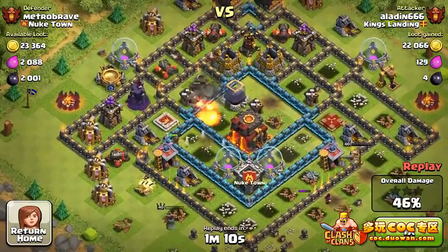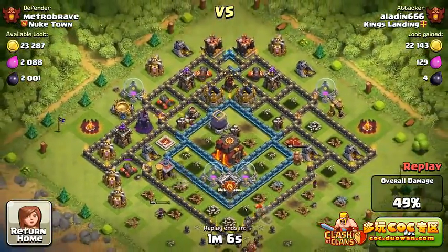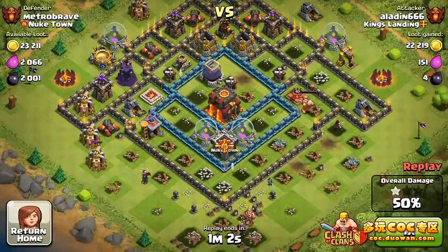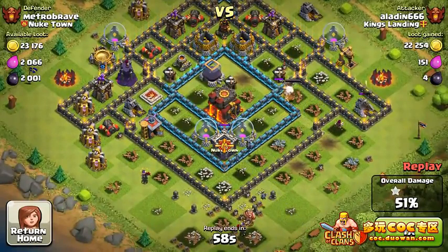We still have some cannons and wizard towers, which are really not the big deal to the queen and king. But definitely the archer towers and cannons — I see a lot of times those are the deal-breaker in most of these raids.